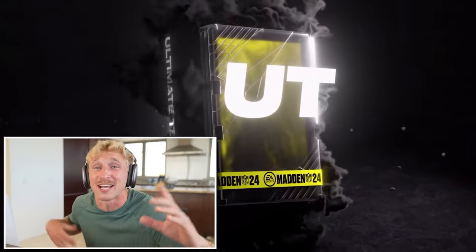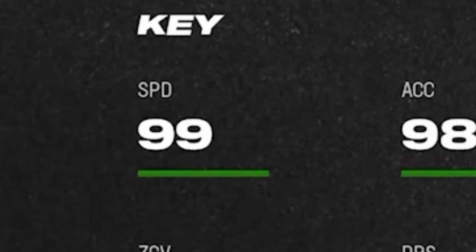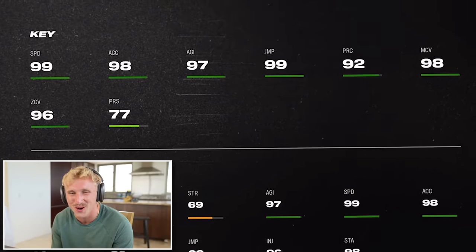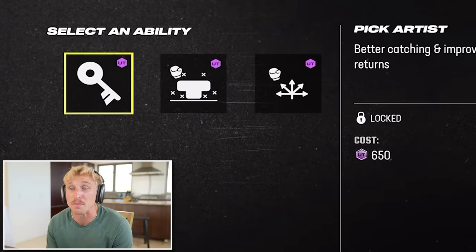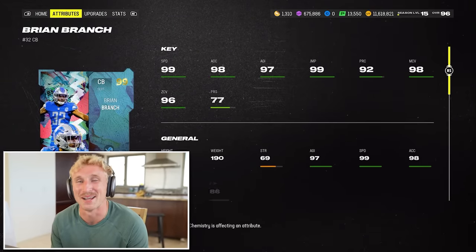Screw it, let's go right now - Branch Out. I think this is Brian Branch. They made him a corner too. I mean, I feel like he's technically a safety - I guess he is a slot corner. 99 speed, 98 man. I wish this card came out when I started the Wheel of Mutt season - this could have been my team captain. It gets Pick Artist, Mid Zone KO, Deep Zone KO. This card's nasty. Gold 99 Brian Branch.